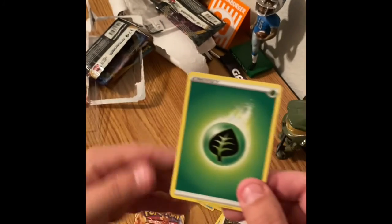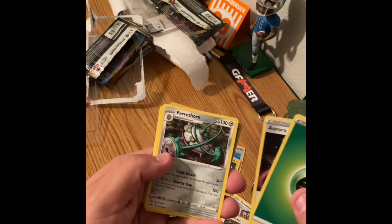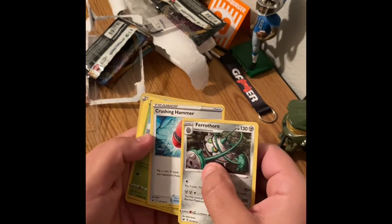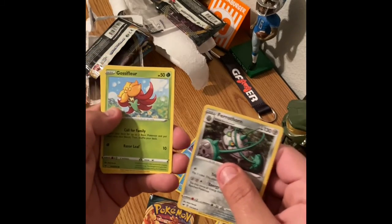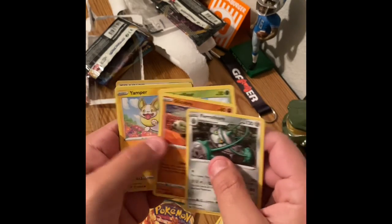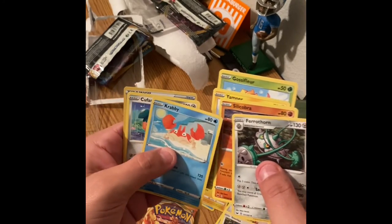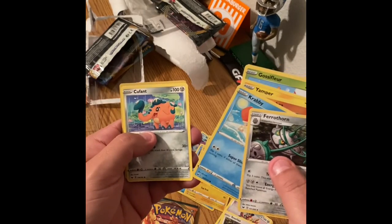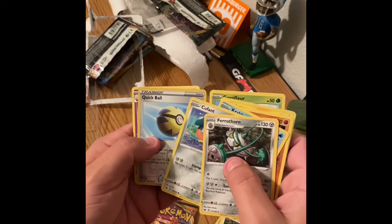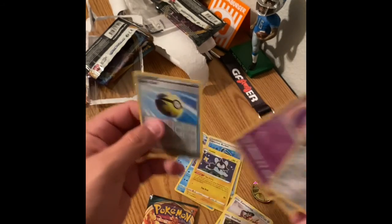Let's see: I've got Aurora Energy, the Ferrothorn — pretty high score there — there's the Crushing Hammer, there's the Gossifleur, there's the Silicobra. I'm a G.I. Joe guy so I like Cobra. There's the Yamper, there's Crabby, there's Qwilfish, there's a Quick Ball which almost looks like the Michigan Wolverine logo, and then there is a Musharna. We'll put that over there.